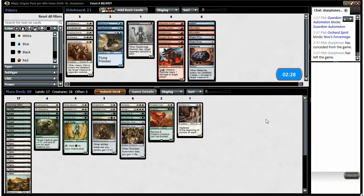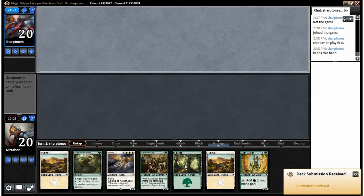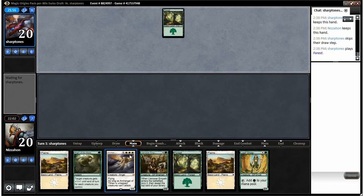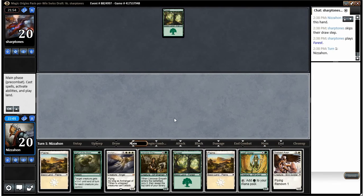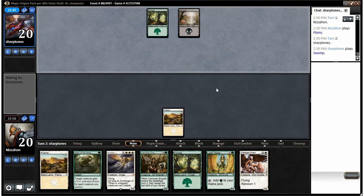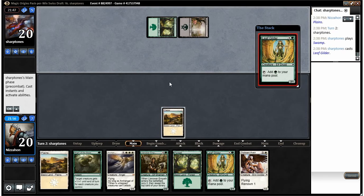Our Might of the Masses and Enshrouding Mists have done a lot of work. Our Archangel has been hard to cast and we keep drawing it, like this hand — but this is a very good hand. Turn two Leaf Gilder, turn three Lana or Empath seems possible; turn four Archangel after scrying seems even more possible. We'll play the Planes hoping we draw Consul's Lieutenant.